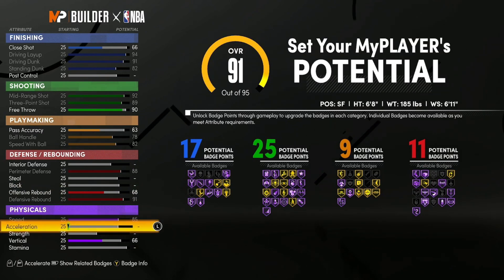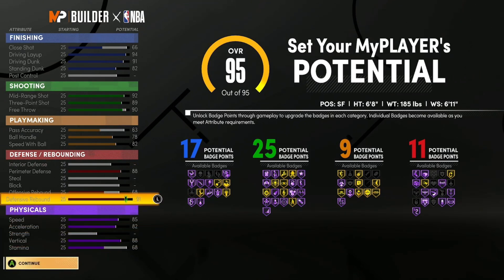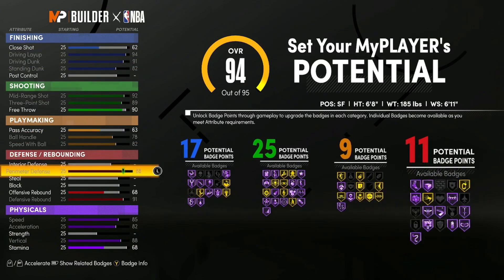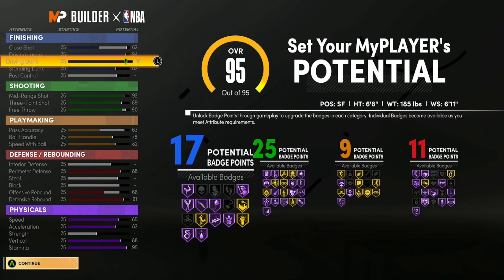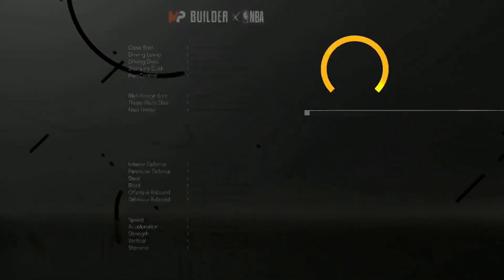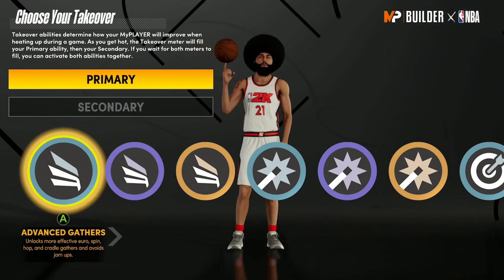For physicals, max out your speed, acceleration, vertical, and stamina. Note: only put your close shot to 62, not higher — you still get those 17 finishing badges that way. This build has really good physicals and a great all-around badge spread, with an obvious emphasis on scoring just like Carmelo Anthony in his prime. Once your attributes look like this, go ahead and click continue.